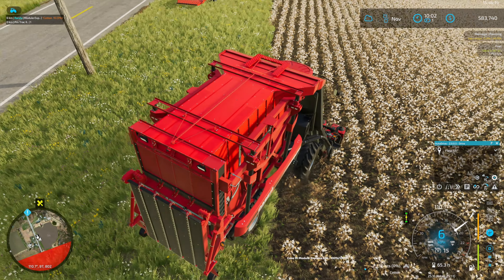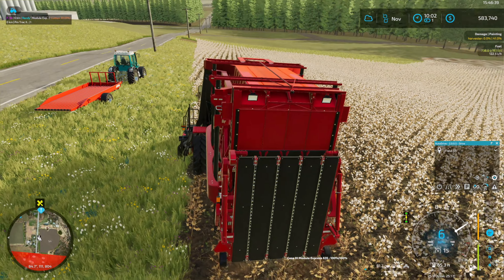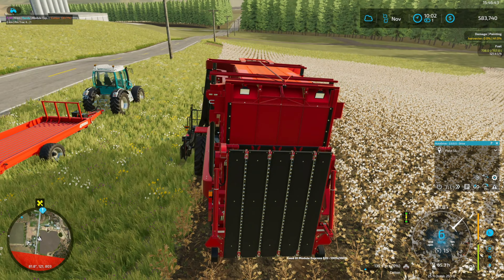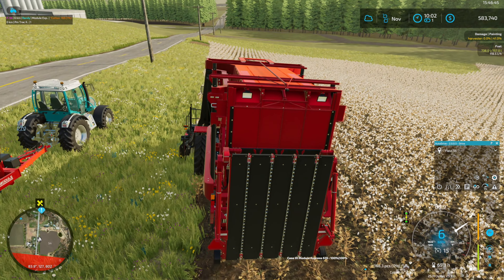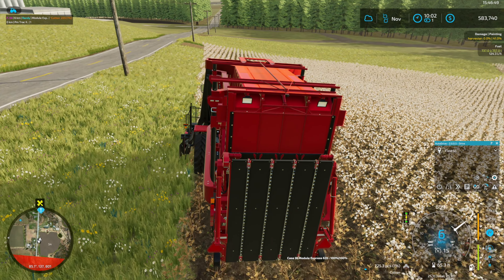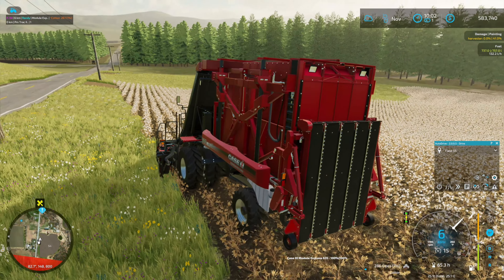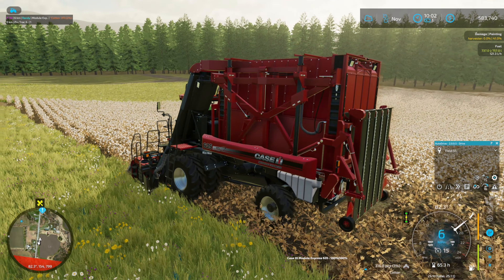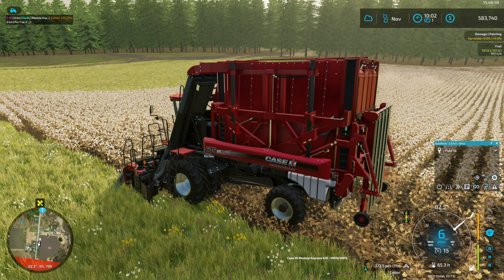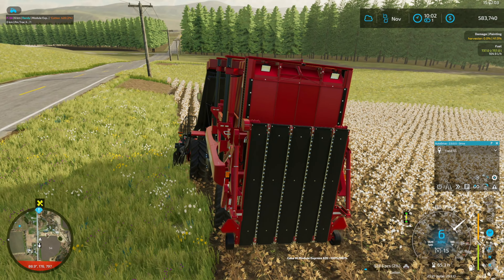It just wasn't quite all the way pulled out yet - now it's working, there we go. I have to say it's been a while since I've done any cotton harvesting. Cotton harvesting in New York doesn't seem quite right, but oh well, minor details. Running the Case module builder - the Case AFS 635 - makes the big square cotton bales.